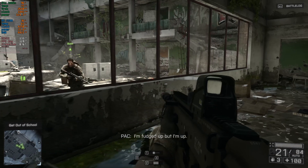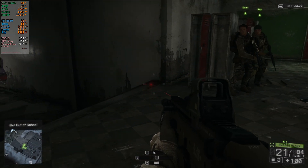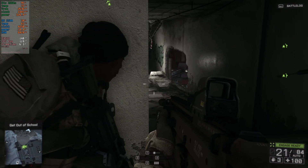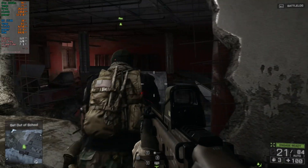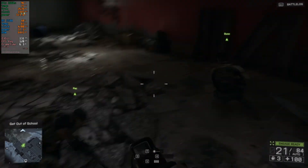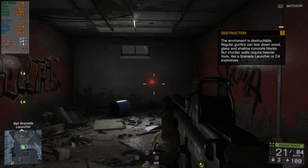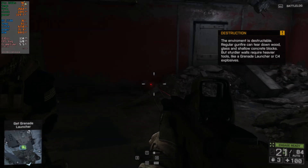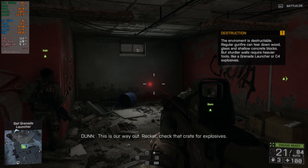Give me a sit rep! Fudged up but I'm up. No way around — get down there! Everyone okay? This is our way out! Wrecker, check that crate for explosives!